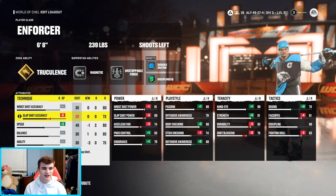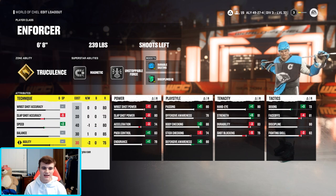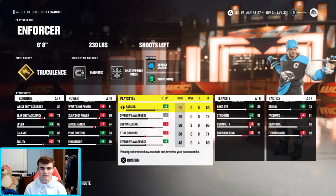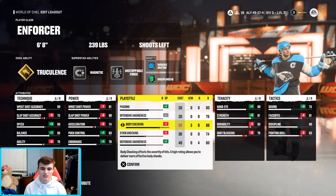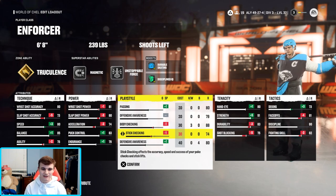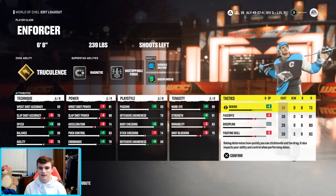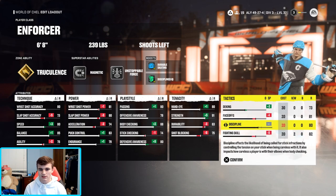This is where the build gets a little bit interesting. In the attribute section: minus five to slap shot accuracy — I don't take any slap shots so I don't mind. Plus two to speed, leaving balance and agility the way they are. For power: minus one to wrist shot, minus three to slap shot, plus one puck control, and plus two endurance — don't want to stop that energy too quickly. Play style: plus one body checking, minus one. Trust me, you don't need 89 body check. Stick checking minus one, defensive awareness plus one.